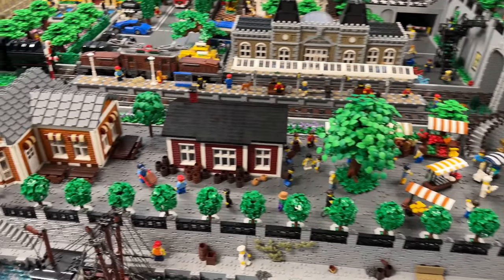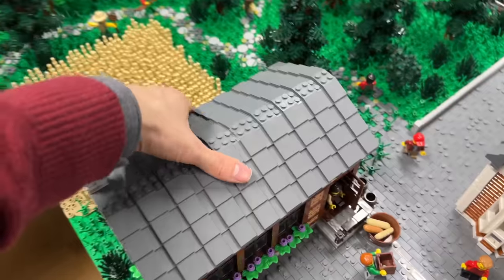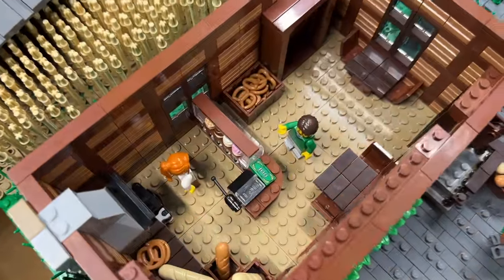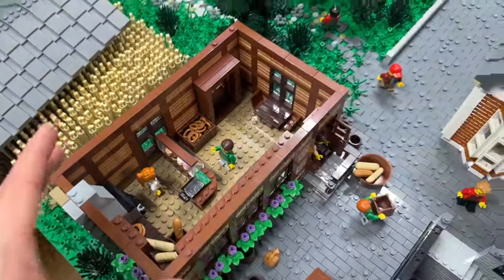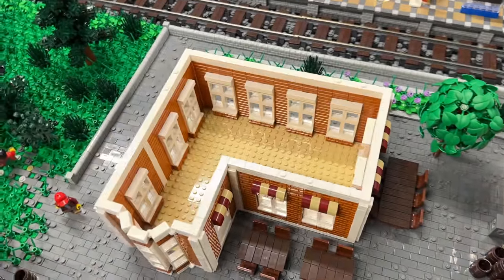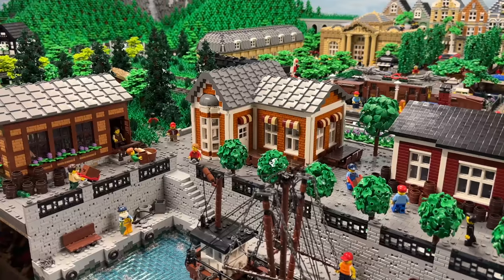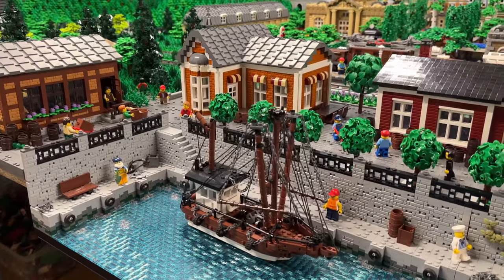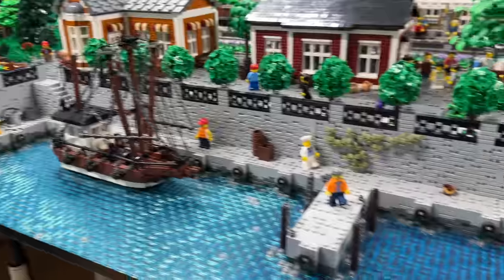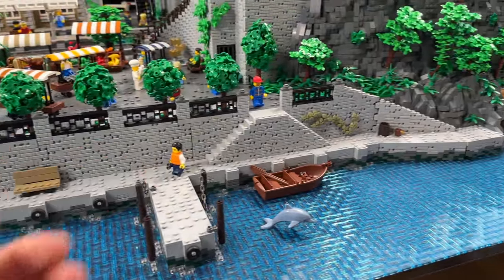Down here we have besides all the mafia stories some normal buildings as well — right there for example is a bakery. This building right there I think is still empty, something I'll tackle within the next weeks. Down here the harbor is definitely still too empty at the moment. I only have my fishing boat MOC placed down here and the rest of the harbor is still a bit too empty and therefore too gray in the background.